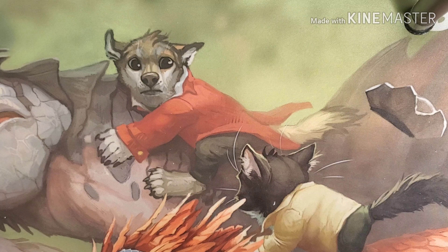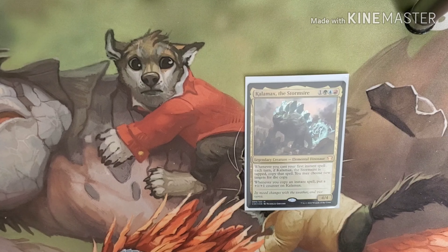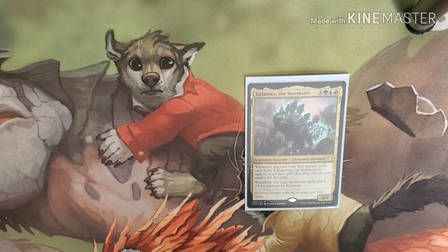I play a bunch of different Commanders. Today we're featuring the Commander from Arcane Maelstrom. Kalimax the Stormsire is an Elemental Dinosaur who is a 4/4. It's a Temur Commander, which costs a red, a blue, a green, and one.